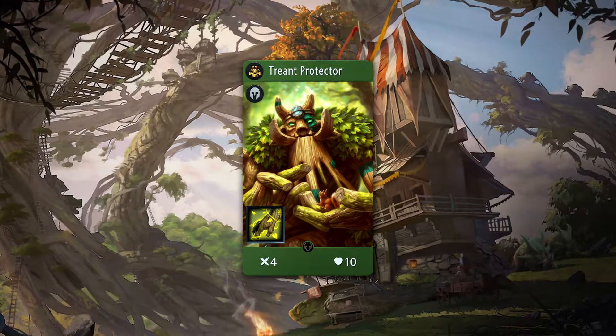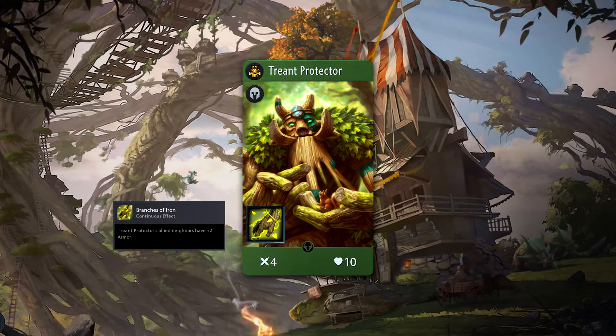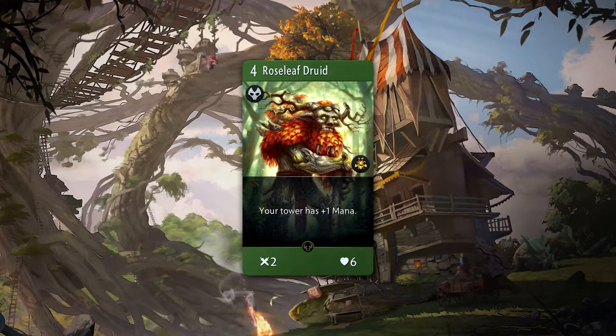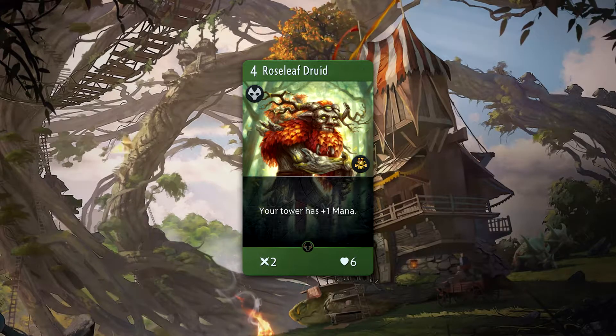Treant Protector is a common hero with 4 attack and 10 health. He comes with a passive named Branches of Iron, which will give his allied neighbors plus 2 armor. Treant's signature card is the 4 mana creep Roseleaf Druid. This creep comes with 2 attack and 6 health, and will provide your tower with plus 1 mana.